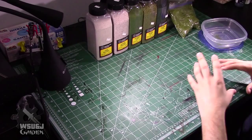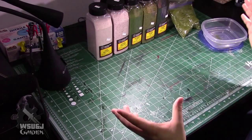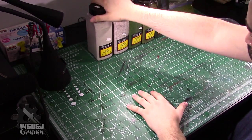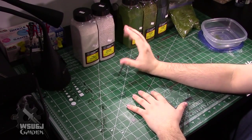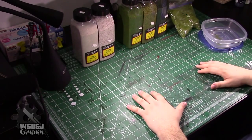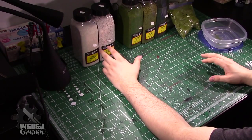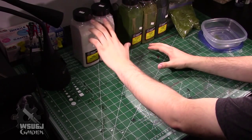If you do this strategy, you'll end up with basing materials for basically forever — that's the goal. I've got fine ballast and coarse ballast. There is a mid-grade ballast too, but all this is are crushed up little rocks. The problem with the mid-grade is that it's hard to tell apart from the coarse ballast unless you're super close, so for general terrain the contrast between these two is going to be pretty good.